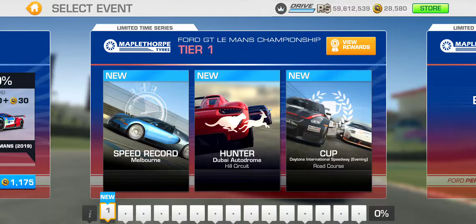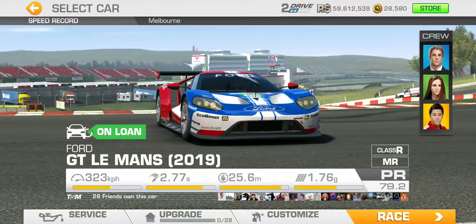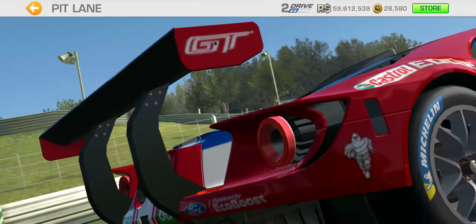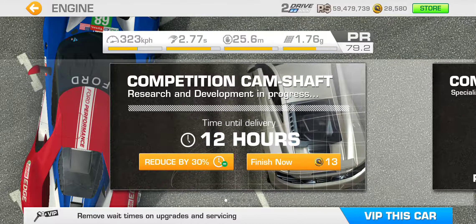Let's get going on putting some upgrades on this car since it's going to take a while. Base PR is 79.2. Starting with engine at 132,800 racing dollars — we get a PR boost of 0.4 PR points, adding 3 kph to the top speed while shaving off two hundredths of a second in acceleration time.